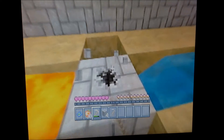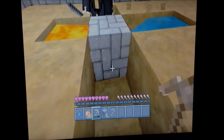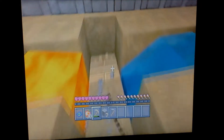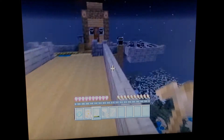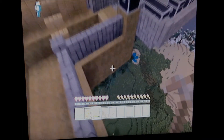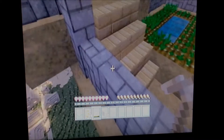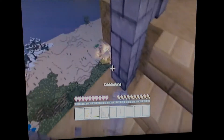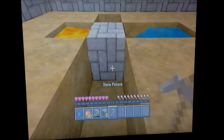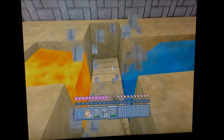We have now gotten our five blocks and with a cobblestone generator it seems like it would be cheap, but on a Skyblock that is only about three blocks high you can't go mining or anything, so this is basically the best thing we've got. If you can't go mining for stone, this is basically what you want to do here.